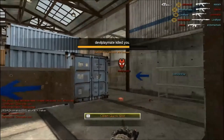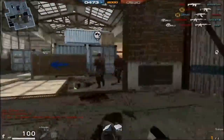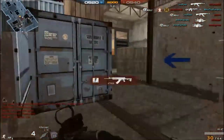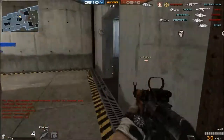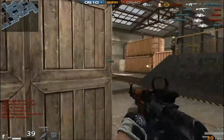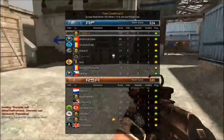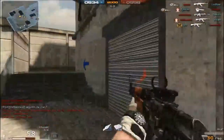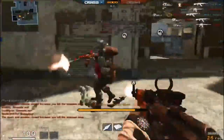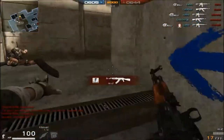That guy just used an RPG. Double kill. Let's rush with only four health. Fire in the hole! Double kill — I'm already the first one in my team. Why didn't he shoot me?